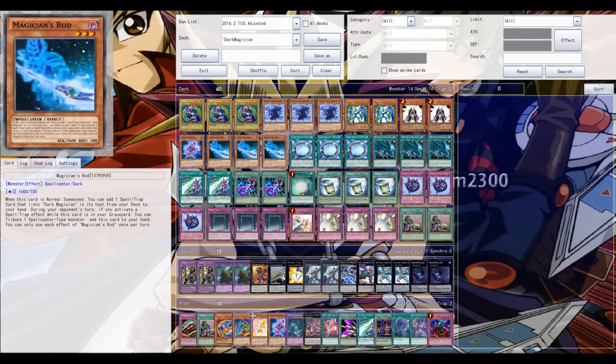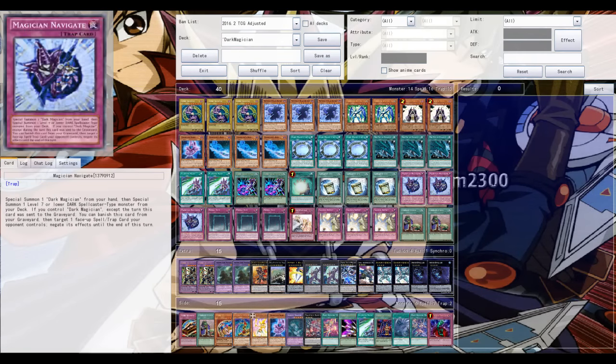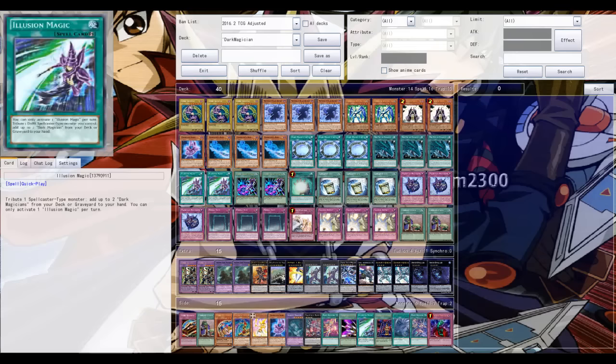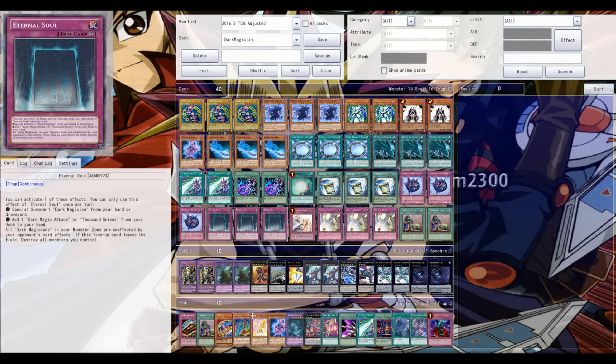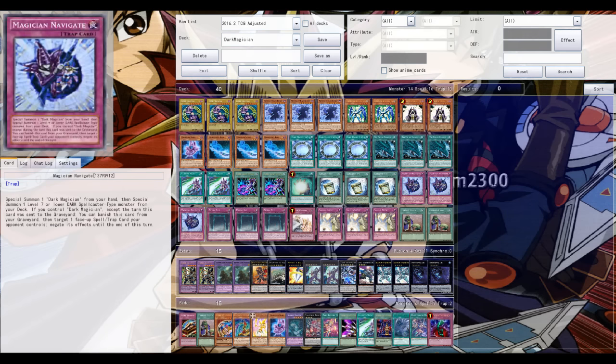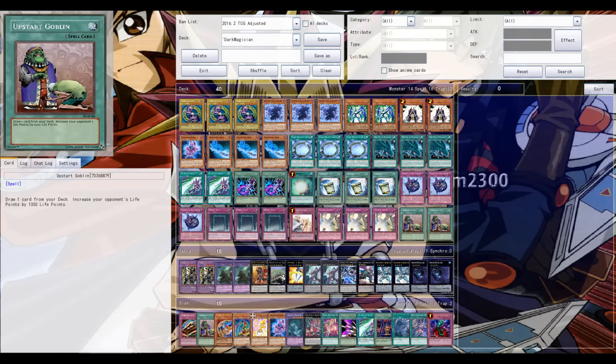Very nice, very cool duels! Can we conclude that Dark Magician is better than Blue Eyes? Not really — these are only three duels so you can't really say one archetype is better than the other. The new Dark Magician support is definitely fun, and it's already on Yu-Gi-Oh Pro as of today. Feel free to test it out and leave suggestions so I can change my build. Thanks for watching — feel free to leave a comment or a like if you enjoyed the video. Peace!